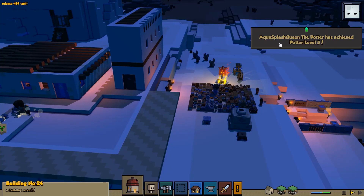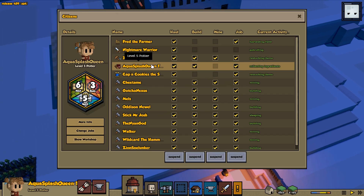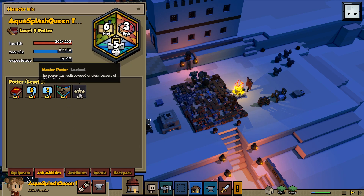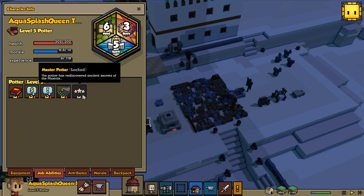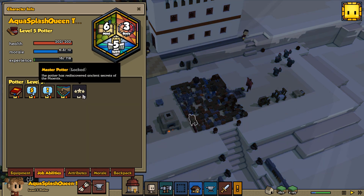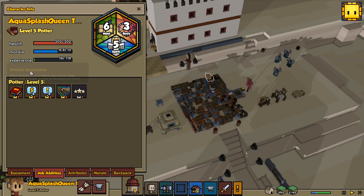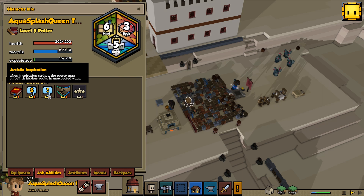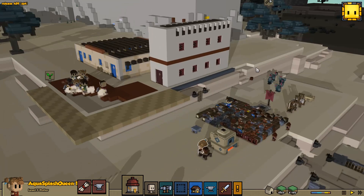Aqua Splash Queen the Potter has achieved level 5! Oh, something else I noticed — if you go to Aqua Splash Queen and look at their character sheet, it actually shows their job ability right here. At level 6, look at this: Master Potter — the potter has rediscovered the ancient secrets of the phoenix. What do you suppose that means? At level 4 they have collaborative insight, and at level 3 they got inspiration strikes — the potter may embellish his or her works in unexpected ways, which means they can do fine and high-quality stuff. The potter can also add precious metals to vases and tiles. That's so cool!